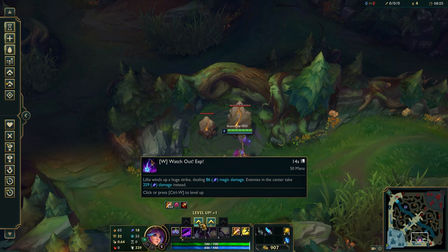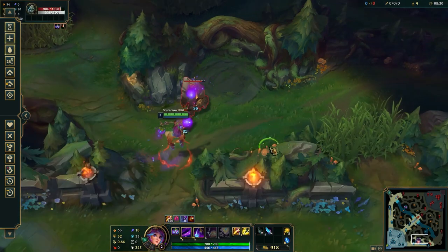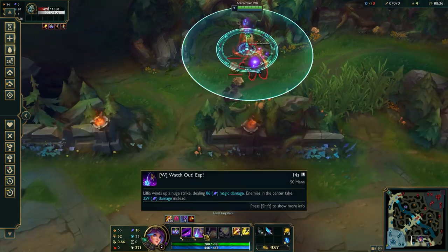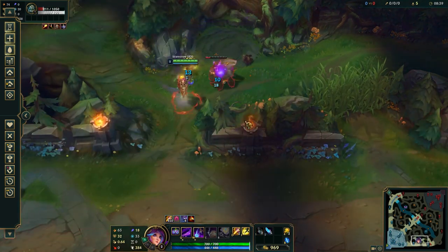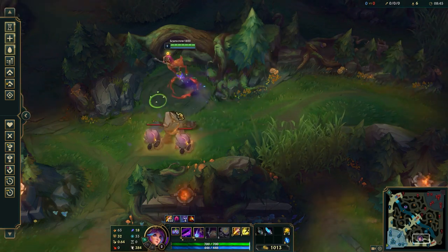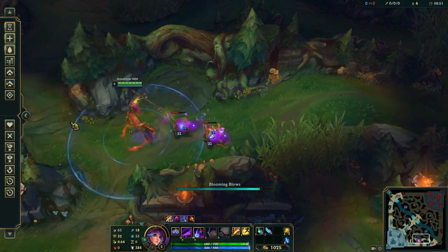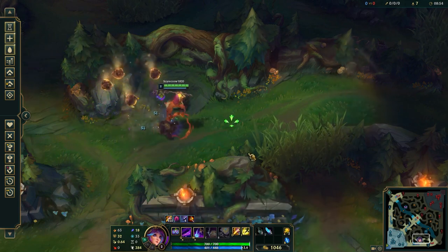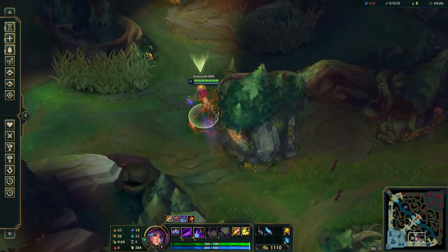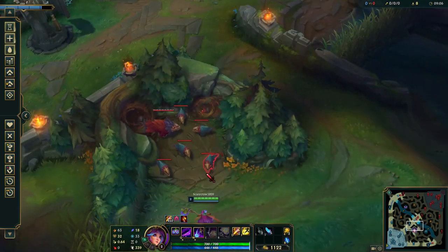Moving on to the Krugs — take your W here. You want to kite the big Krug around the little Krug while stacking up movement speed. Apply your W, which is a wind-up whirl attack. Anybody in the middle of your W is going to take more damage, so you want to land the center of that wind-up. You can see the jungle camps are burning — Lillia is very quick in the jungle, so be aware that you'll clear your camps super quickly, which is what lets you get to ganking lanes.